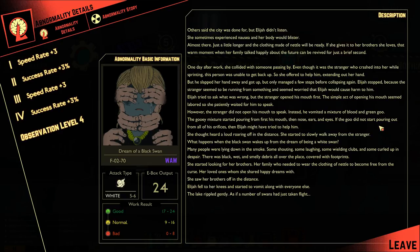Instead, he vomited a mixture of blood and green goo. The gooey mixture started pouring from first his mouth, then his nose, ears, and eyes. If the goo did not start pouring out from all of his orifices, then Elijah might have tried to help him. She thought she heard a loud roaring off in the distance and started to slowly walk away from the stranger. 'What happens when the black swan wakes up from the dream of being a white swan?' Many people were lying down in the smoke — some shouting, some laughing, some wielding clubs, and some curled up in despair. There was black, wet, and smelly debris all over the place, covered with footprints. She started looking for her brothers, her family who needed to wear the clothing of nettle to become free from the curse, her loved ones whom she shared happy dreams with. She saw her brothers off in the distance. Elijah fell to her knees and started to vomit along with everyone else. The lake rippled gently, as if a number of swans had just taken flight.